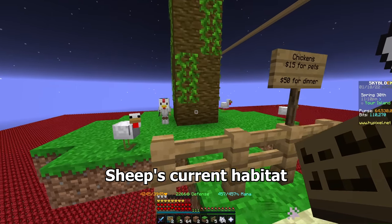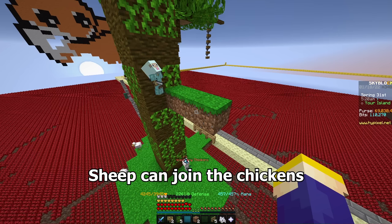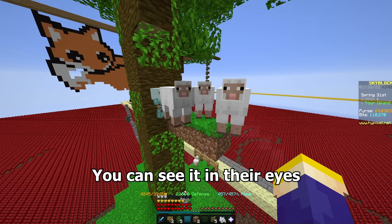Next is sheep. Sheep's current habitat is very similar to chickens so I'll just assume their natural habitat was also similar. Sheep can join the chickens in the southeast Asian jungle, and now we play a game of how many sheep can fit on a platform. They know something bad is about to happen. You can see it in their eyes.